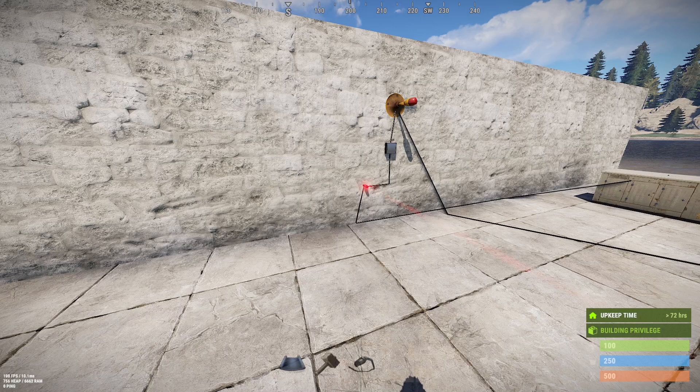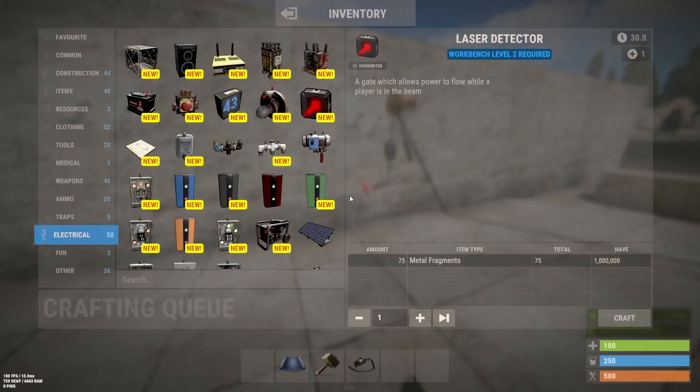Hello everyone, here's a quick demonstration of a bug with the laser detector. The laser detector, per its description, is a gate which allows power to flow while a player is in the beam. Those words are important.